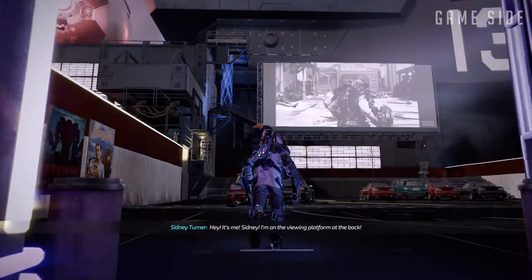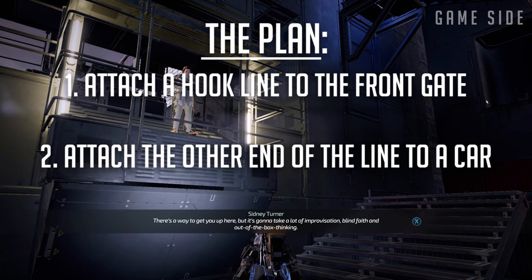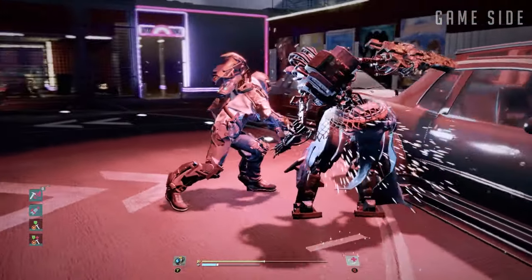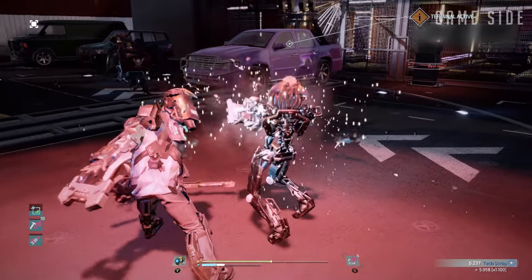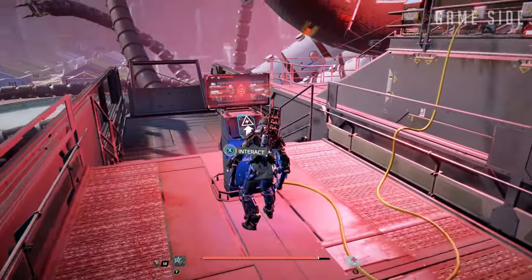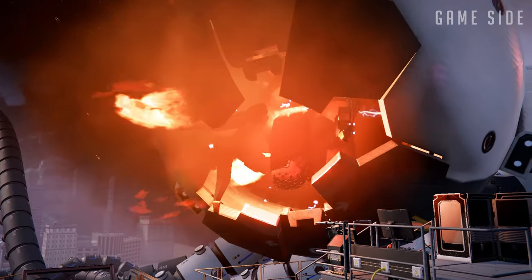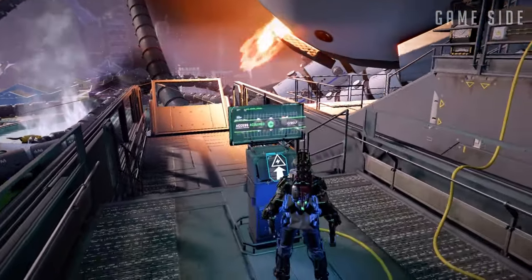Heading into the drive-in, it should be immediately obvious that this wide open area is going to be a big battle. Sydney will be nearby and will explain the plan: she wants to attach a hook line to the gate, electromagnetically charge up a car on the other end of that hook line, and launch that car up to the control tower. The big battle takes place while you're inputting commands at consoles and preparing the car to launch. It was actually kind of fun taking down all these enemies while simultaneously listening to her commands and making things happen. Once the preparations are complete, send that car skyward, ride the hook line up to the control panel, and shut Kane down.